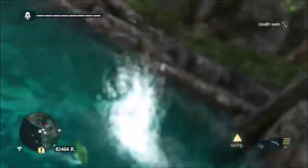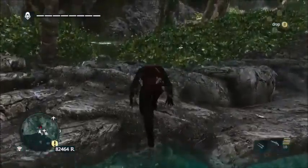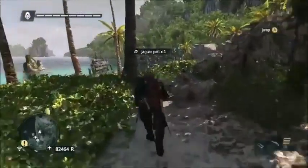You're gonna want to jump off your leap of faith into the water and then you're gonna want to swim to the shore and go in this hiding area — there should be a jaguar right there. Then you can kill it and skin it and run.